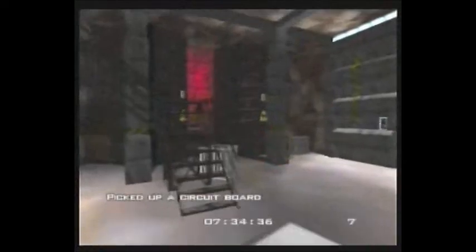Go out to your scientists and just point your gun at them and collect these circuit boards. Now get your plastic out and just chuck it anywhere in this room. That's this bit done for them, and you take this guy out with your silenced PP7.